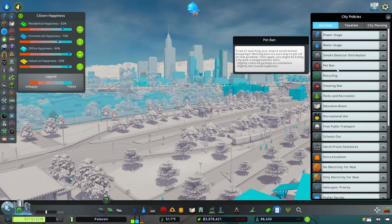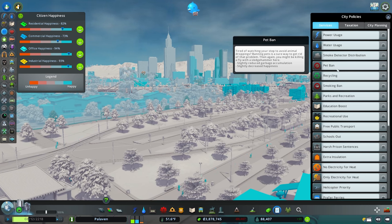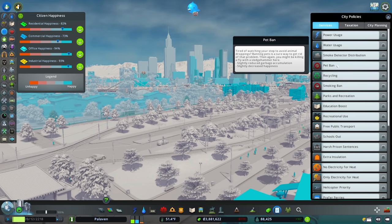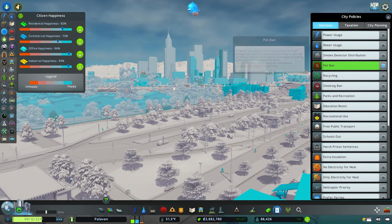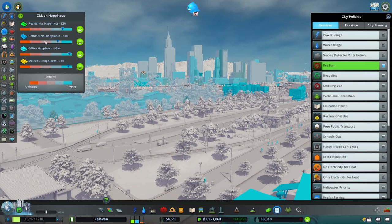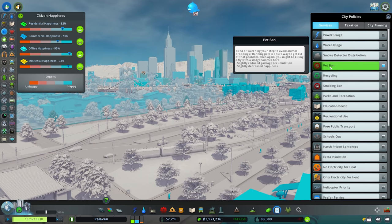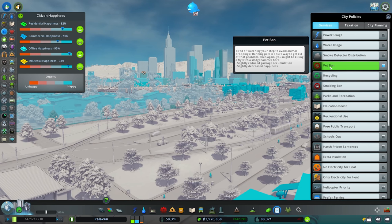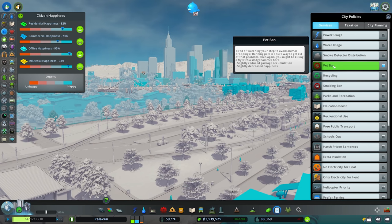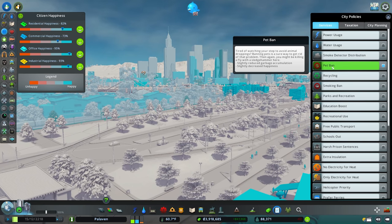Next up we have pet ban, which will slightly reduce garbage accumulation with a trade-off of slightly decreased happiness. Decreasing happiness is never really a good thing — you want your sims to be as happy as possible — and the slightly reduced garbage accumulation isn't a good trade-off. There's no real reason to ban pets unless you're having severe garbage problems and can't afford another recycling center or landfill site. Pet ban is fairly useless.